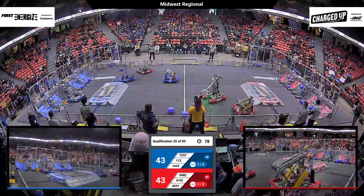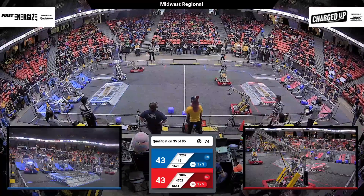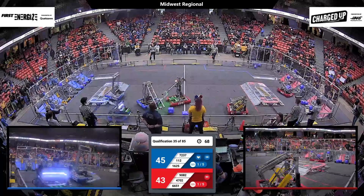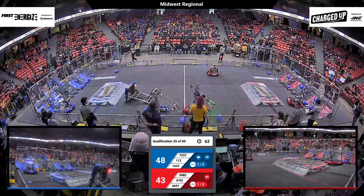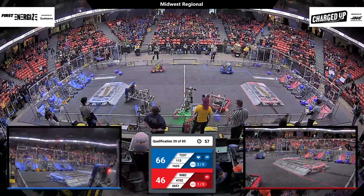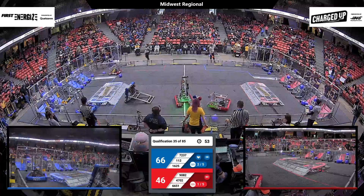Plus one in blue bumpers — they're able to rotate seamlessly around the field. Their frame nice and small, it can maneuver all the way around that charge station. Plus one lifts their manipulator up, adds three points to the Blue Alliance score, just over one minute remaining in the match. The Blue Alliance does have what looks like three game pieces in the co-op grid. The Red Alliance so far has only one game piece in that co-op grid — unfortunate news for Blue.